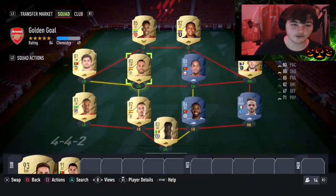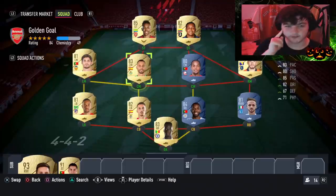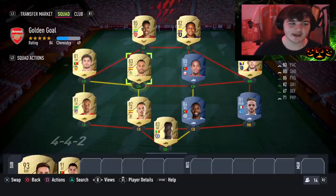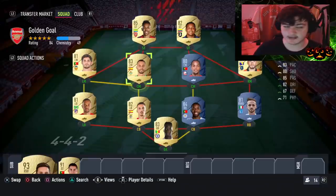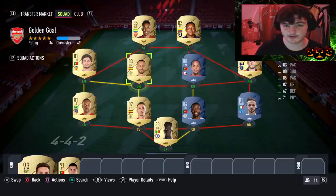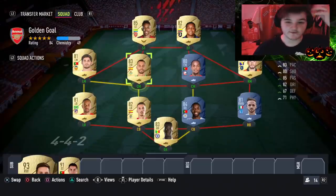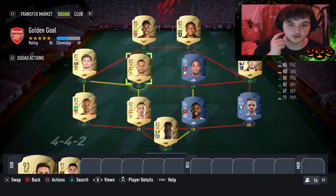Tip number three is golden goal. You don't have to do this, but my team name is literally 'Golden Goal' so when you're loading into the game your opponent can see your squad and team name and knows you're doing golden goal. It's an unspoken rule — around 50% of the community follows it. Basically, if you score first your opponent quits, and if you concede first then you quit. This game mode is well-suited to golden goal since you don't need to score two goals in one match or anything like that.